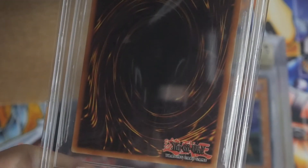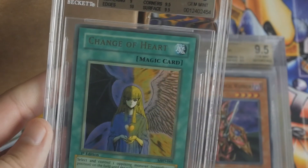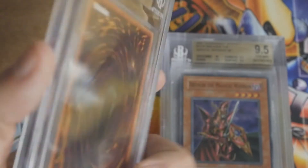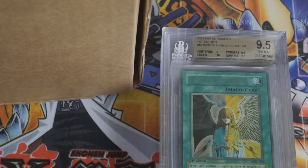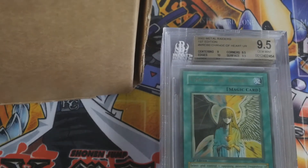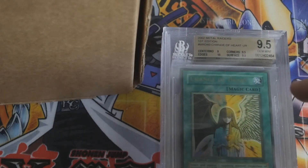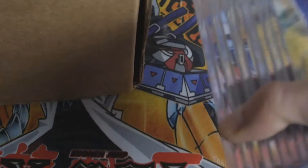Last card — Change of Heart. Nine centering, ten edges, 9.5 corners, and 9.5 surface. That seems about right. This card has gone up a lot in price. I was actually selling this card for six hundred bucks and nobody bought it. So then I put sub grades on it, and since I've done that — about a month ago — this card has sold in PSA 10 for two grand. There's one listed as a basic 9.5 at fifteen hundred or something. Price has gone crazy. Overall really nice cards in this return.